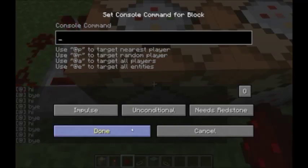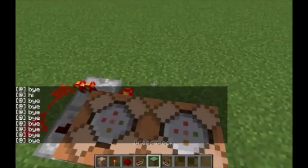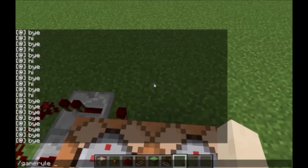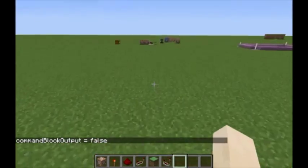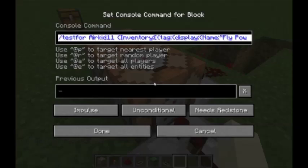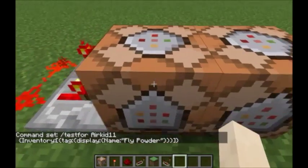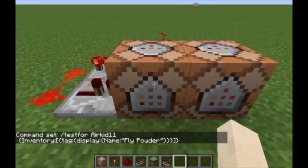I don't want it constantly saying bye and bugging things up. Another thing you're going to want to do is run /gamerule commandBlockOutput false. You want that to be false — otherwise you have a lot of command info spewing out. I'll have these commands in the description below. The first command is going to be the testfor command.